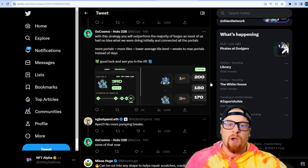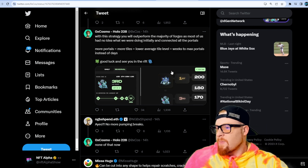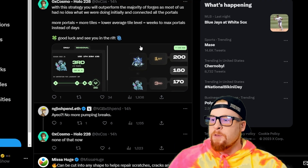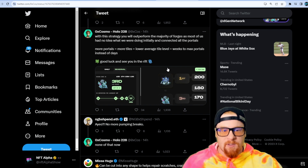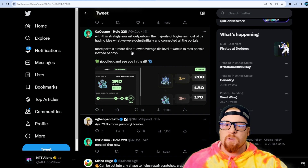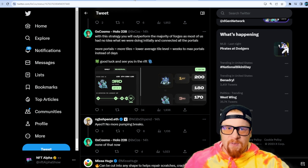That's the gameplay strategy. If you want to increase your rank and the rarity of your amps, engage with the community — visit other people's builds and upvote or downvote them. If you have friends playing, trade votes with them. If not, tweet out your land on Twitter to get votes — you don't even need to own a heavy metal for people to vote on your land. Remember: more portals equals more tiles, equals lower average tile level, equals weeks to max a portal instead of days. Good luck and see you in the rift.